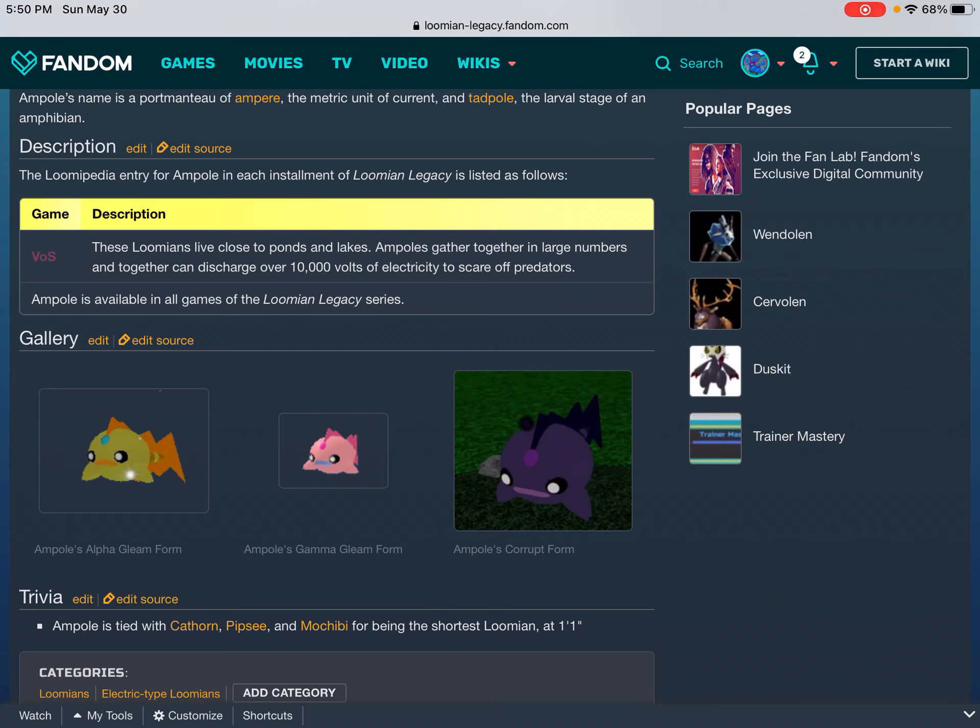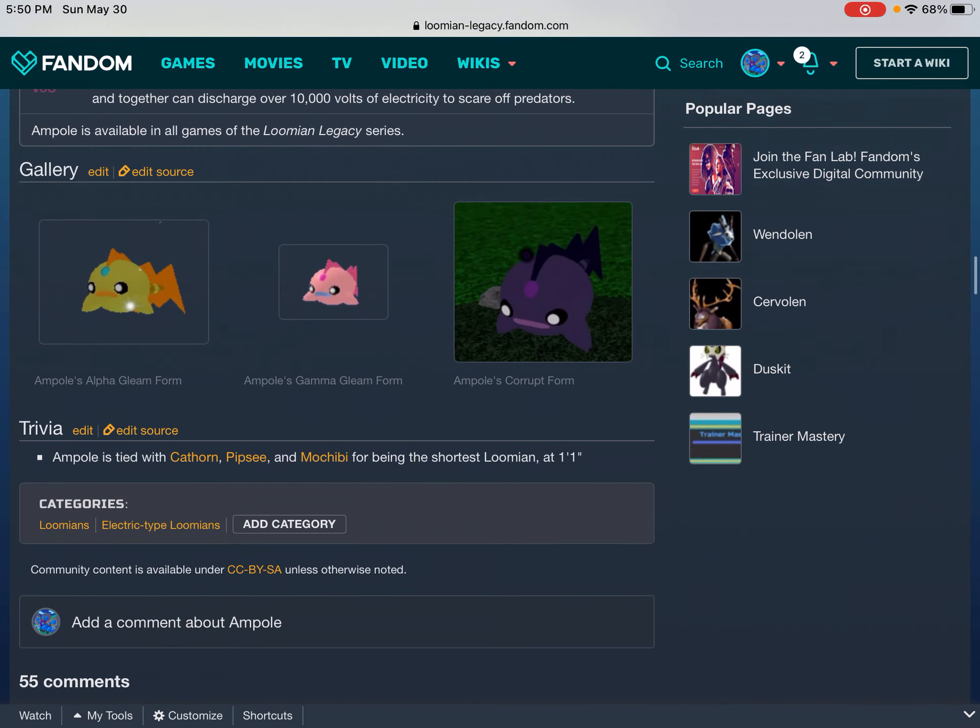Game description: these Lumians live closer to ponds and lakes. Ampoule gathers together in large numbers and can together start a total of 10,000 volts of electricity to scare off predators. Ampoule is available in all games of the Lumia Legacy series. Gallery: Ampoule's Gamma Gleam form, Ampoule's Alpha Gleam form, Ampoule's Corrupt form. Trivia: Ampoule is tied with Cathdorn, Pipsy, and Mochibi for being the shortest Lumian at 1 foot 1.